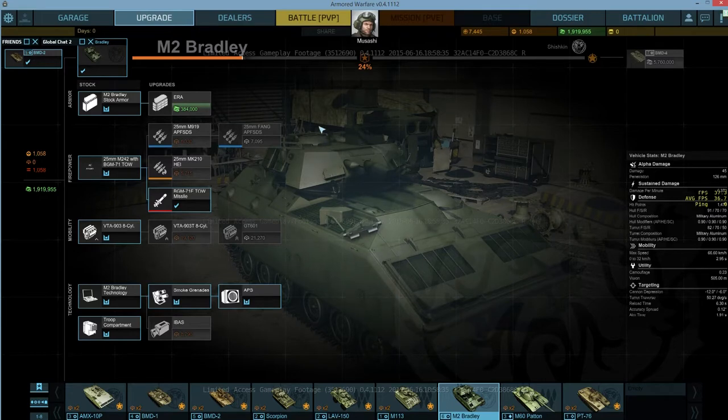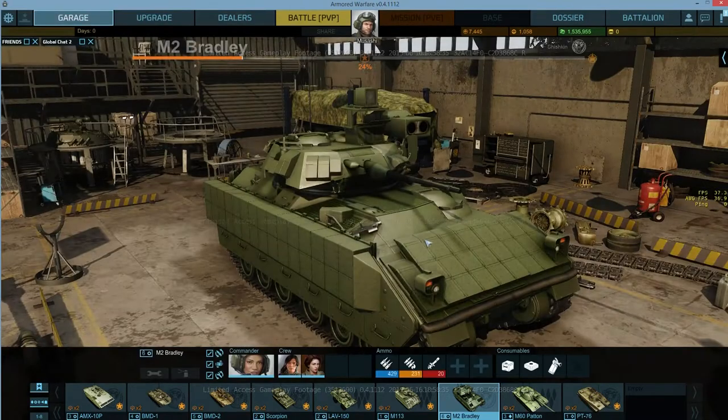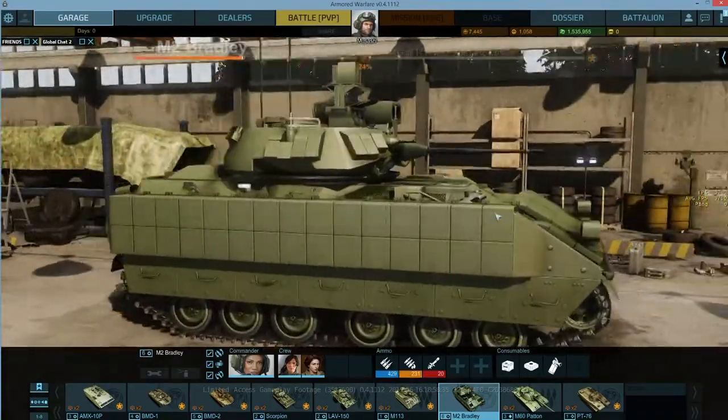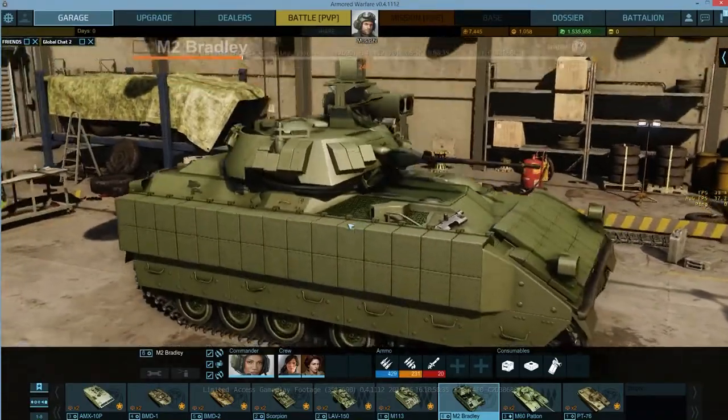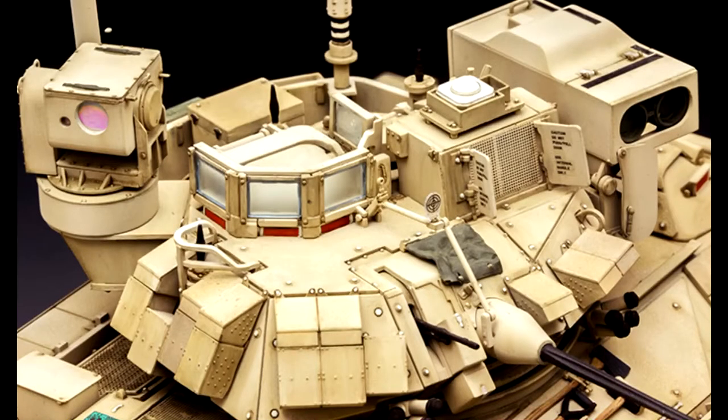Normally you'd upgrade your offensive power to be able to make more cash and reputation to unlock the other modules. First I got the APS system — I already made a video on that. Now I've got the ERA package, and there you see it's been put on the tank. I already knew it would be modeled on the tank, especially since the M60A3 was already in the game with a beautiful-looking ERA package. Here's the turret of the Bradley — this shows you the different shapes. They have names for these different types of ERA explosives that they add to the M1 series and the Bradley series.